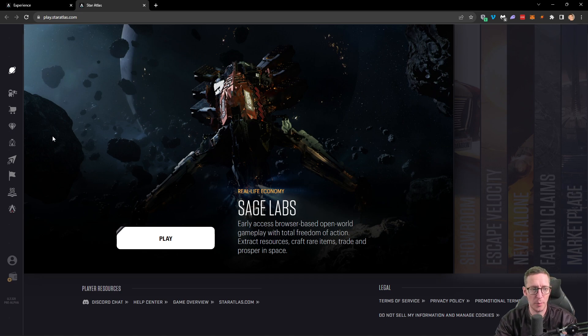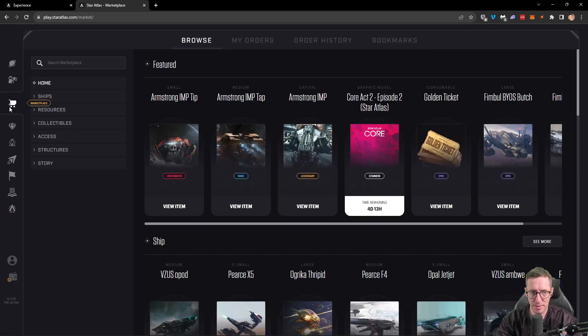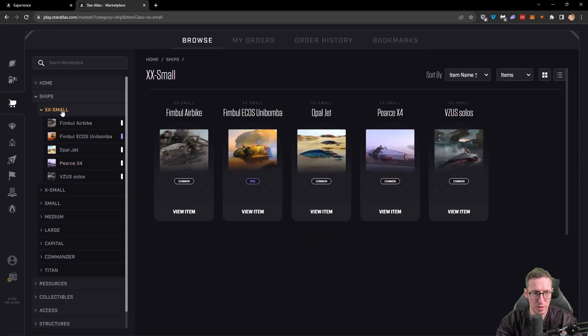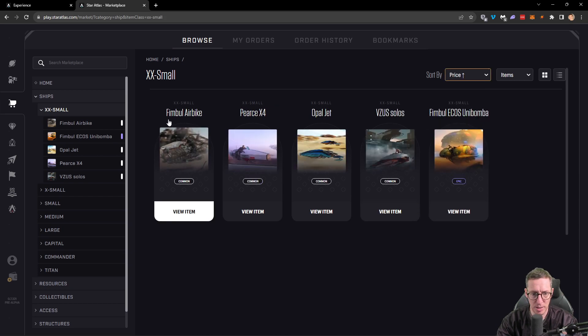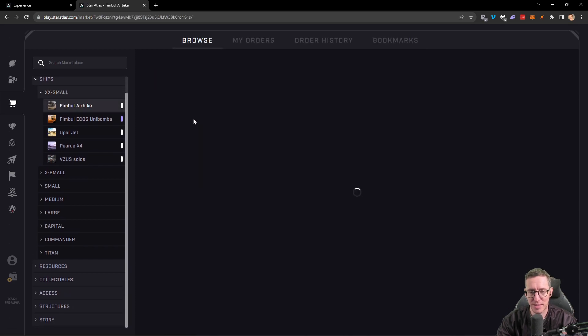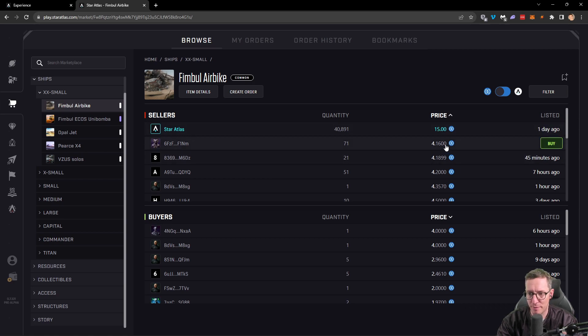The first thing we want to do is go into Sage Labs, but before we do that we need to check out the marketplace — we need to buy something. So let's click on the marketplace and look at what we're going to buy. We're going to need a ship, so if we click on ships, we're not really going to be able to afford much, so we'll go for extra small ships and sort by price. The cheapest one here is going to be the Thimble Air Bike — it's a double extra small, and it's going to set us back about $4.